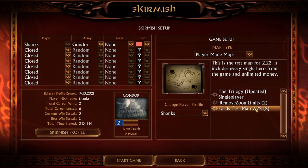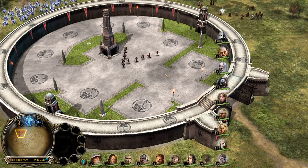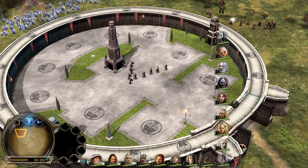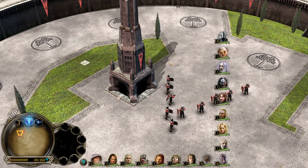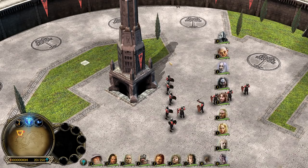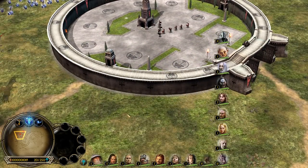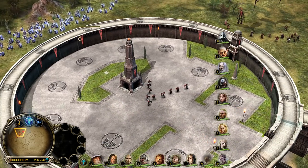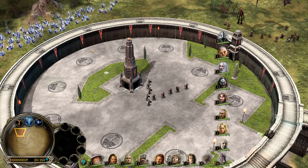I'll pull up our test map so I can show you some of the changes and explain the reasoning behind them. You can see the set zoom limit — we now have a 600 zoom limit. The normal zoom from BFME 1 is something like that, and the gaming experience in the long term is horrible, at least for me. That's why you will now be able to zoom out a bit more. You can also have this test map in your patch to test out many different things.